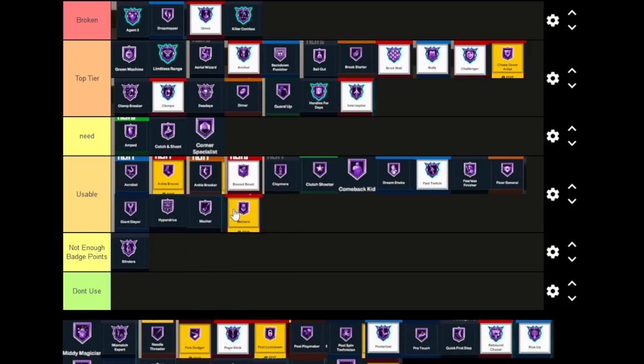Menace — my friend says it's really good, but I don't see how taking attribute points from people makes that big of a difference. Either people are gonna make shots or miss them — if you're playing good defense nine times out of ten you're not allowing open threes anyway, and the only way this even works is if you're closely guarding them. I don't really see the point in Menace. If it was like the old Defensive Stopper where it literally dropped people's badges without needing a double takeover, that would be different, but 2K took that out. I'd say Menace is Usable but barely.